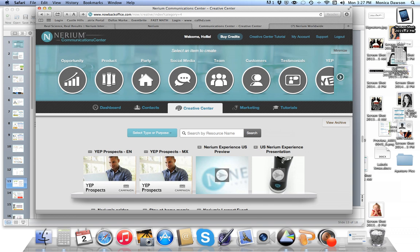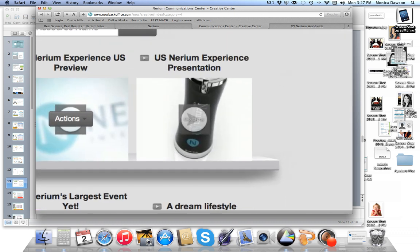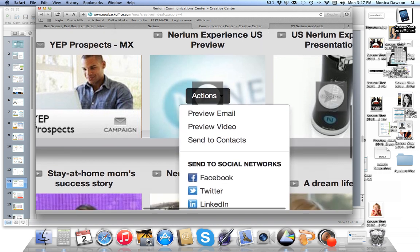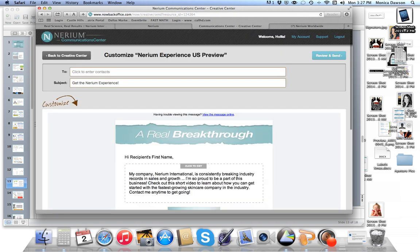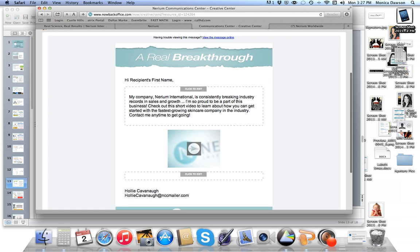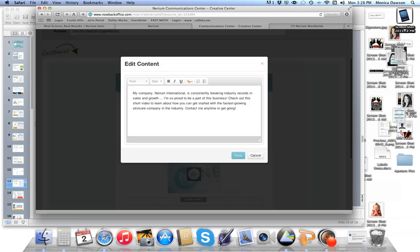For a first exposure, my favorite thing to send is our Nerium Experience Preview video — a three-minute overview available in both Canada and the US. To send that video, point onto the image and the word Actions pops up. Drop down the menu and it gives you the option to send to a contact or put it on a social network. When you send to a contact, it writes the email for you, embeds the video, automatically inserts the person's first name, and adds a signature with your contact information. You can click to edit if you want to write your own message.